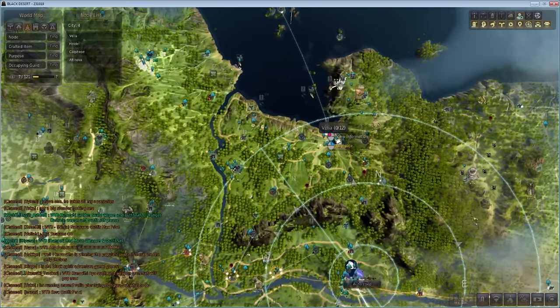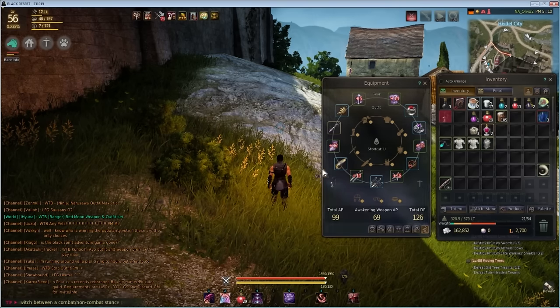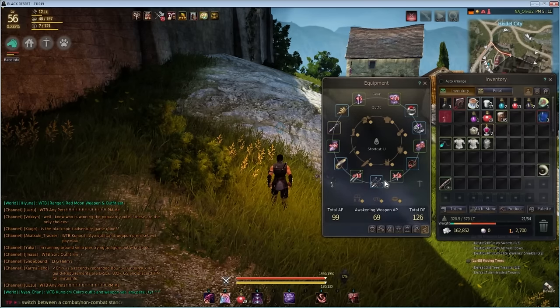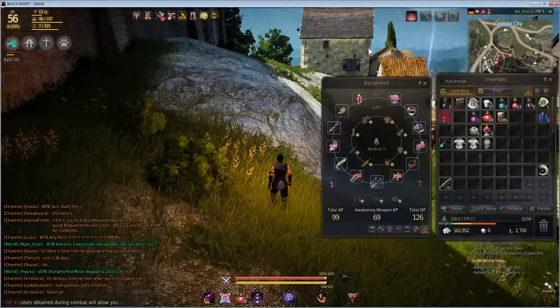If this is an alt character, you want to give your character a lot of gear. I recommend Grunil — it's just an overall really good set and costs about a million to get it all. The great thing about gear in this game is that rings and most other pieces can all be shared between characters.